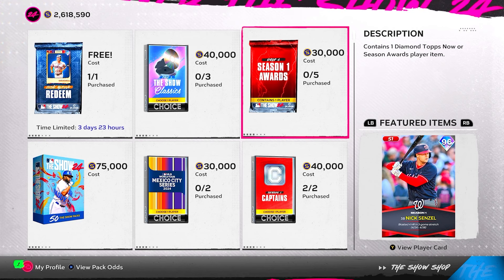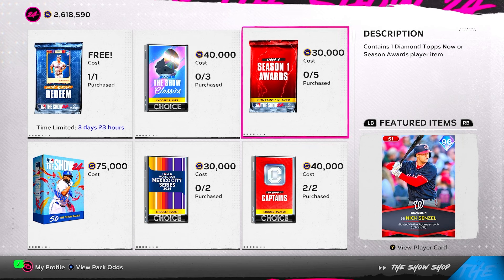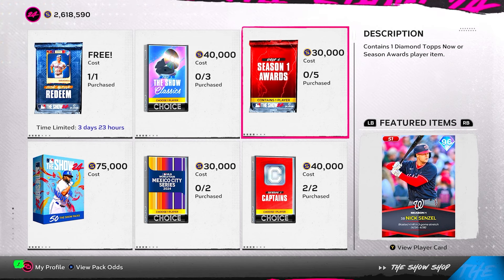That's going to wrap it up for all the cards and content that dropped today — the last content drop before 99s come out. I think they did a really good job. I'd give this content drop an A to A-plus, especially for adding that Season Awards choice pack into the Season Award Six program. Hope you enjoyed the video — subscribe, turn those notifications on, leave a like, and let me know in the comments what you thought about today's content drop and whether any of these cards are cracking your lineup. Love y'all!